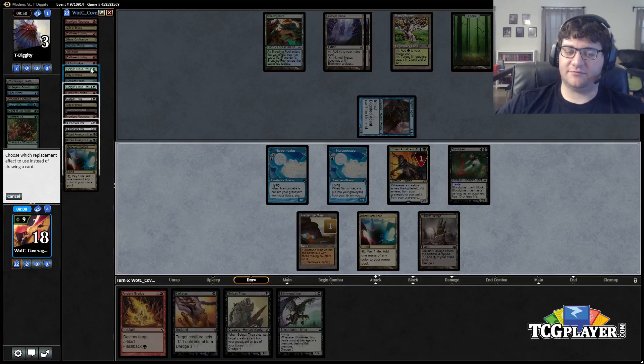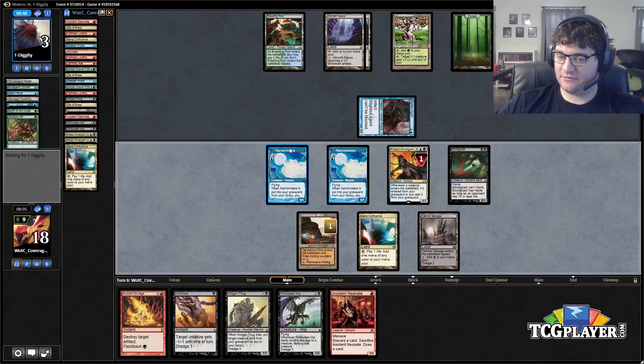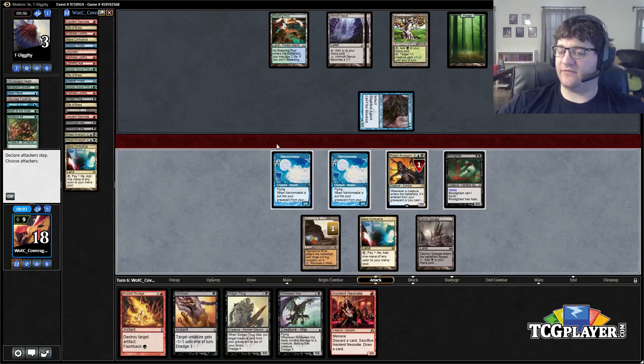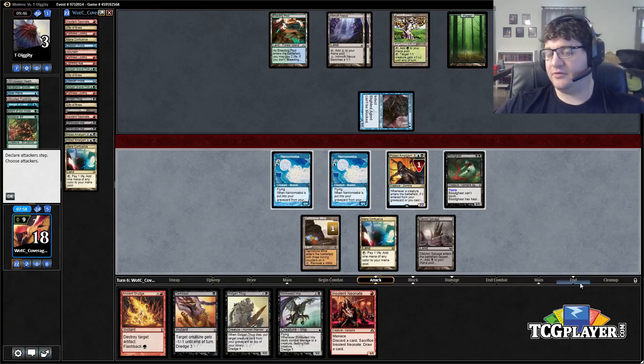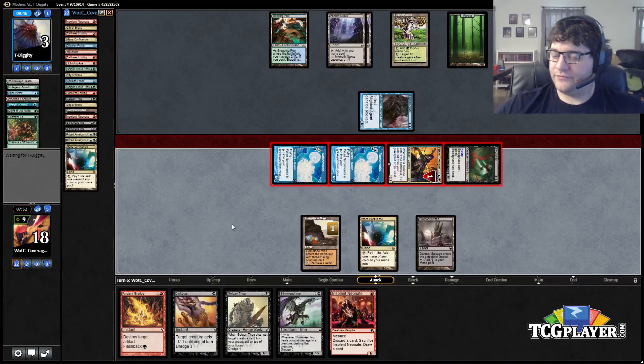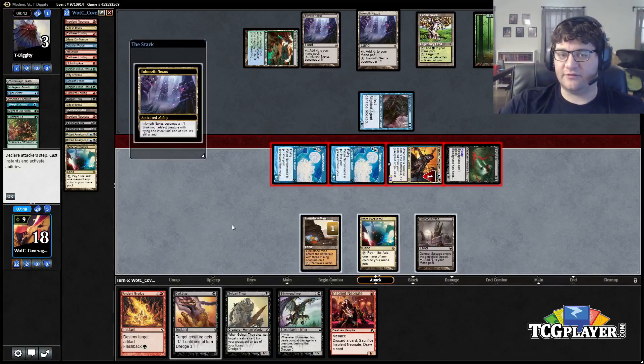I'm not going to dredge. Let's move to attacks. For what it's worth, I could have hit Blood Ghast on the draw but not on the dredge and played it out as an additional attacker. Let's see how this goes — he's tapping the Breeding Pool. That's important because it means we can't get something relevant.